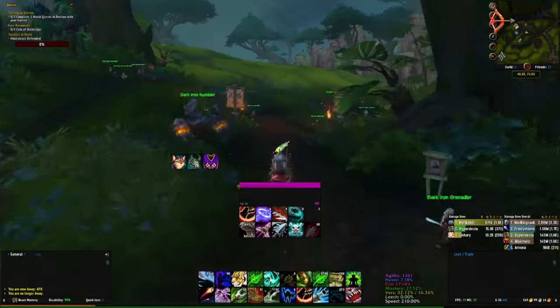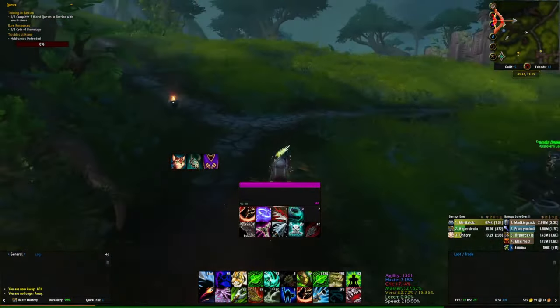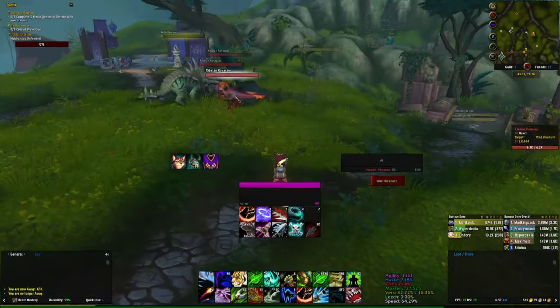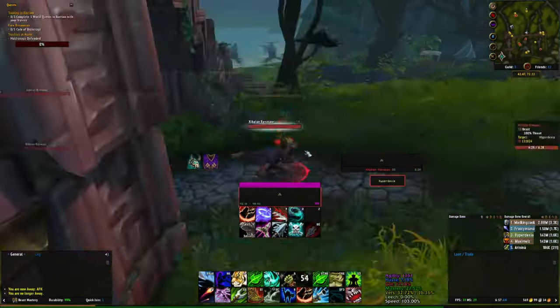Here we are baby. As soon as you arrive, all we need to do is head to the east just a little bit. Right in this first area on top of the hill, you'll see a bunch of these Raptors. Find one and Tame Beast — super easy to do.